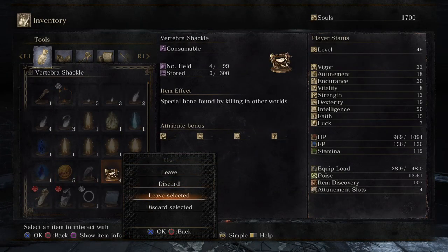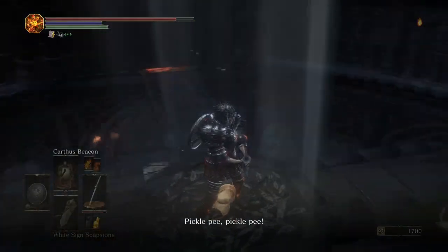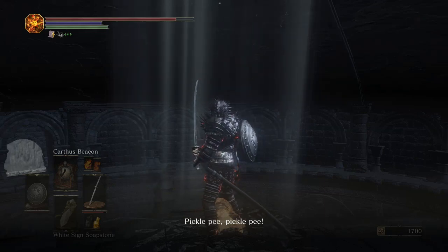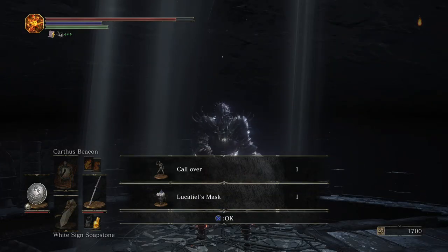Once up here, we're going to drop the shackle — as you can see, we're going to hit leave and drop one of them, and they're going to give you Lucatiel's mask. But that's pretty much it guys. If you found this guide helpful, be sure to give the video a thumbs up and subscribe for more Dark Souls 3 content on my channel.